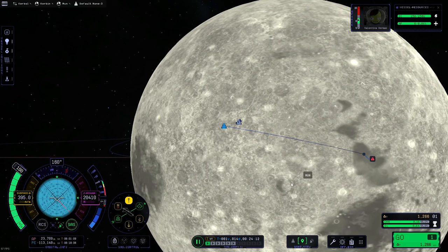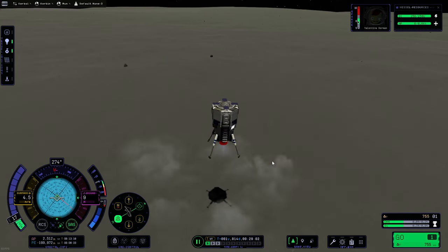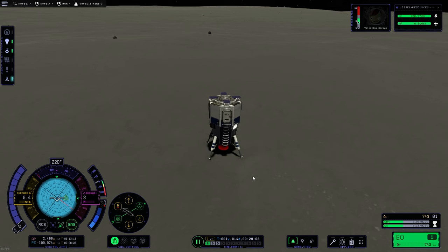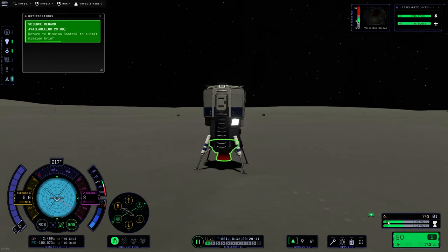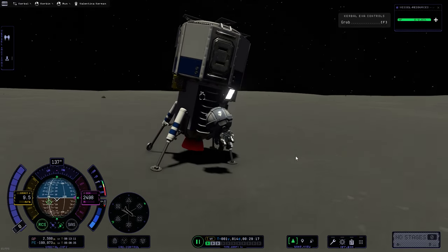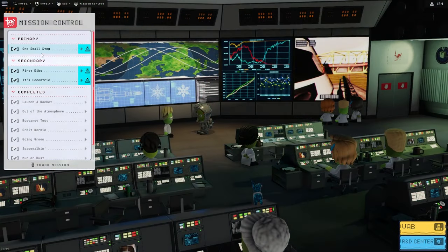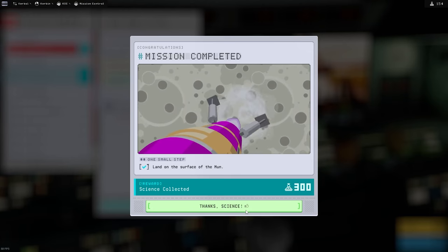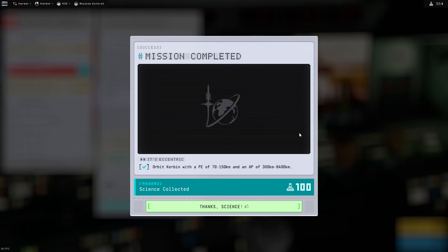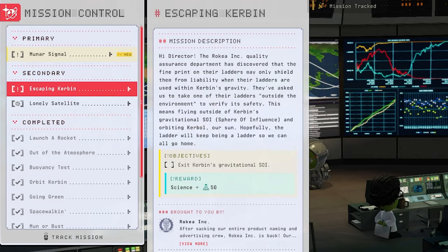Coming in for our landing — just going to hover a little bit — and we have touchdown! The eagle has landed. We hop out, the whole thing gets a little wobbly but no big deal. Down to the surface, and we plant our flag right about there. Back to mission control we finish up that mission, submit that for science, submit the flag on a mare, and finish the circular Kerbin orbit mission as well — we did like three things, it was good.